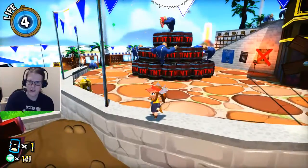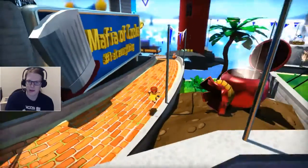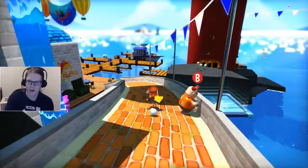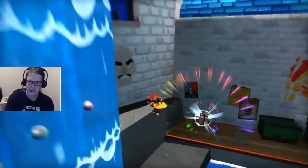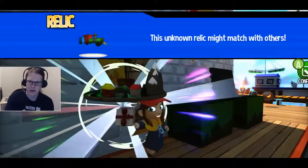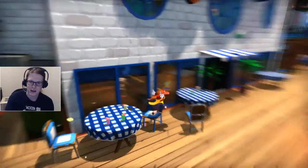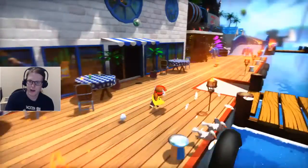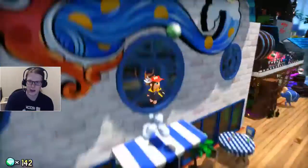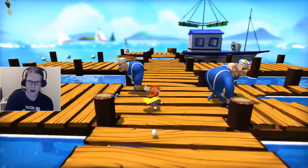I could go help her, but alternatively I want to explore a little bit because there is someone I am looking for that I want to see. And at that, we got another relic! It might match with others. You can Mario your enemies or you can hit them with the umbrella, but we're gonna explore the dock a bit because we're already basically here.